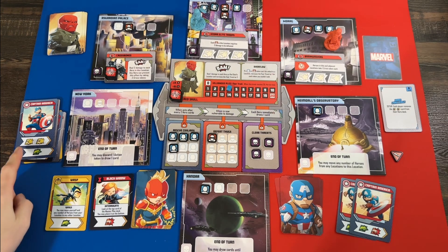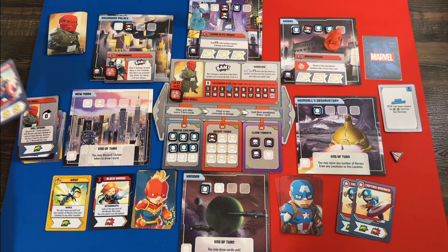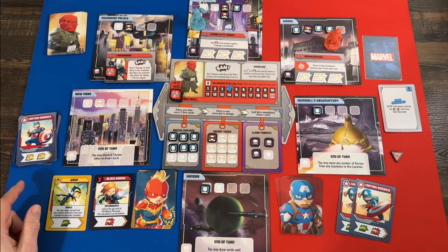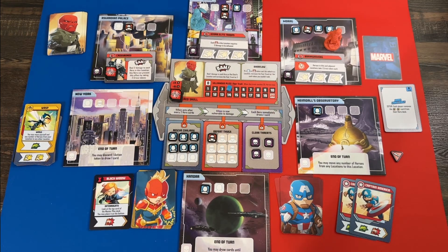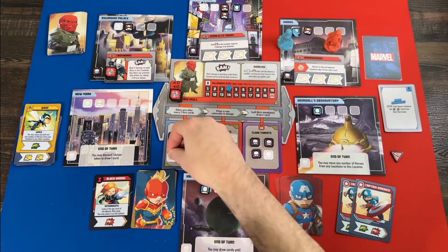I moved and now have two heroics — I'll rescue two more civilians to get closer to completing that mission. That's our first turn this round; we have two more. Looking at the board there's a lot going on and Red Skull doesn't seem to move very much, so he might put more tokens there. I'll use Wasp's Wings: first I use the move action to go to Red Skull's location, then the two heroics to rescue two more civilians to clear that spot a little.